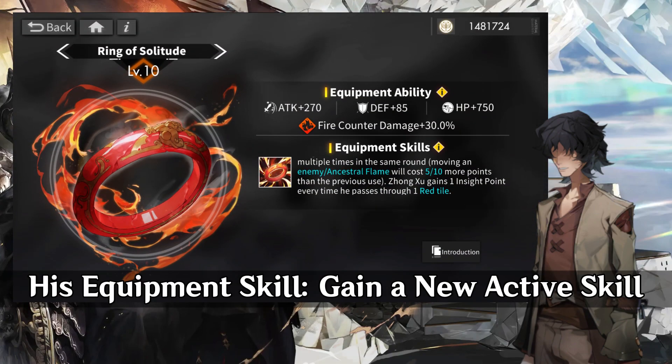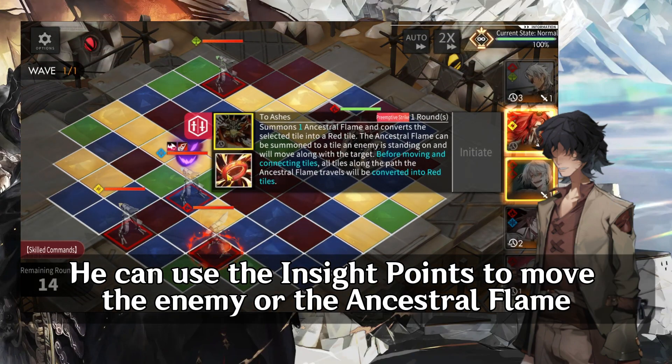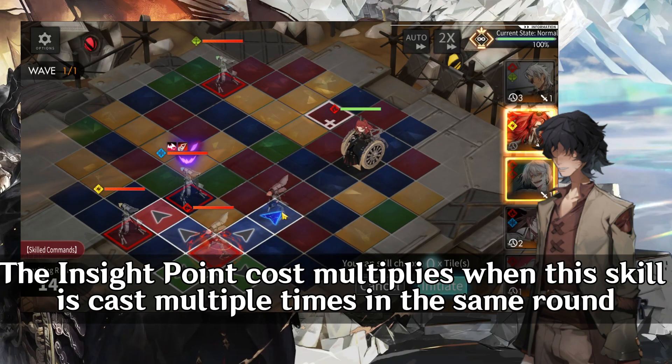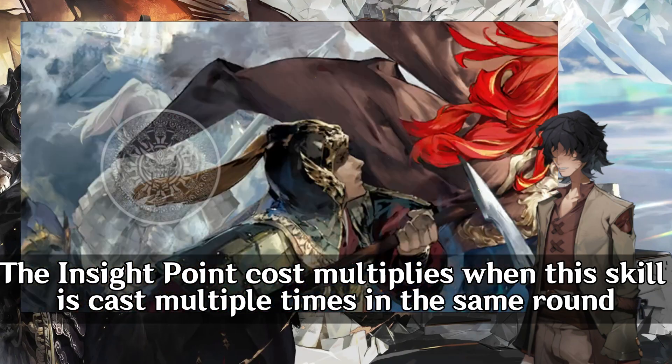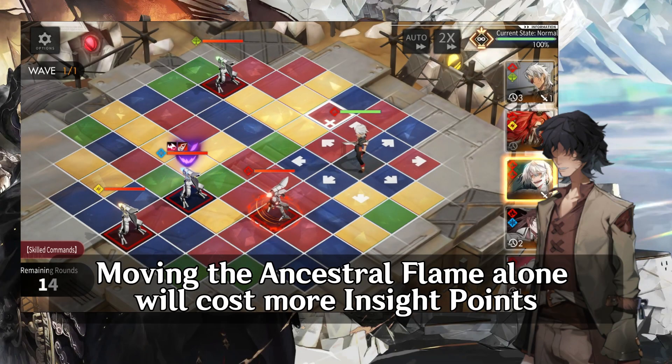His equipment skill grants a new active skill. Jongsu gets one insight point for every red tile traversed. He can use the insight points to move the enemy or the Ancestral Flame. The insight point cost multiplies when this skill is cast multiple times in the same round, and moving the Ancestral Flame alone will cost more insight points.